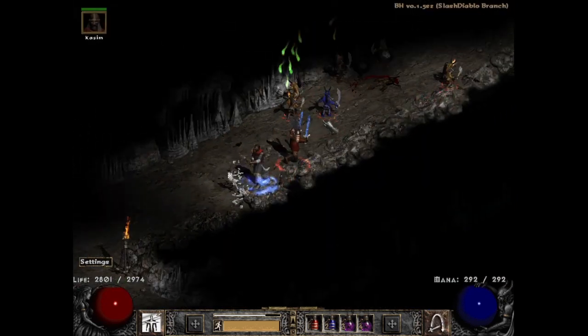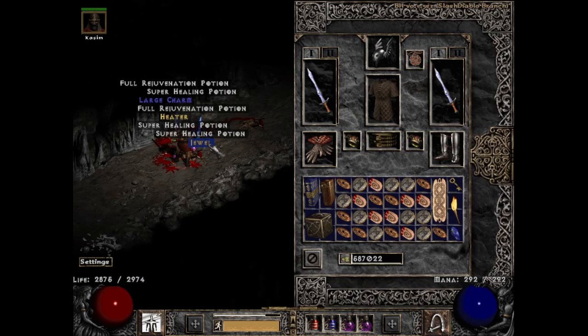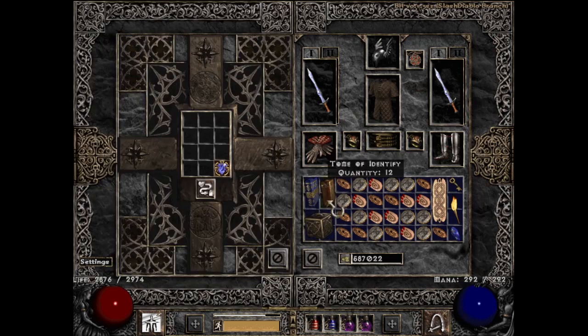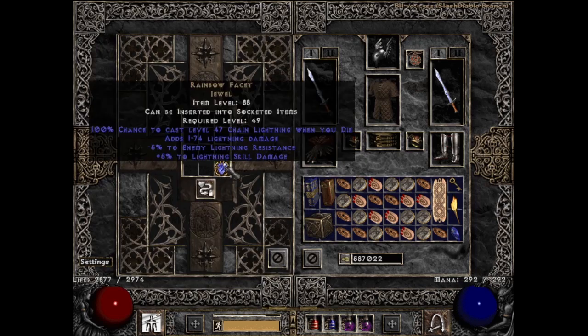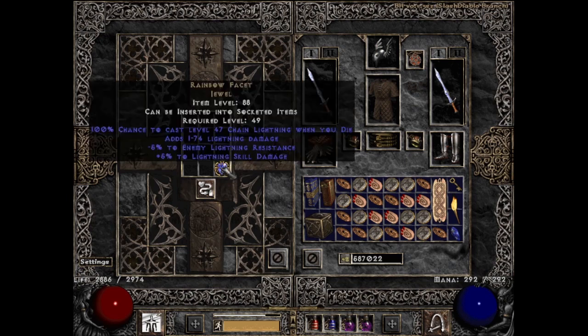Next up I got a very useful drop that would benefit all elemental damage-dealing characters — a unique jewel and a sick one: a 5-5 lightning facet. Oh baby. A lot of people get excited about the die modifier as well, though I was never able to understand the reasoning behind that. The 5-5 is a huge bonus to lightning damage whether I put this alongside a Griffin's on a lightning sorceress or in something like a Jmod for my Javazon.